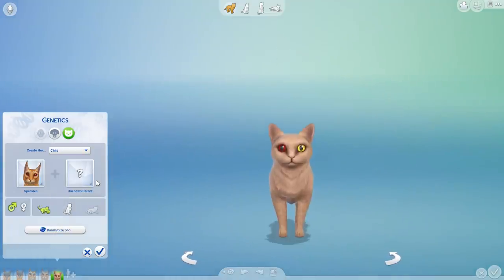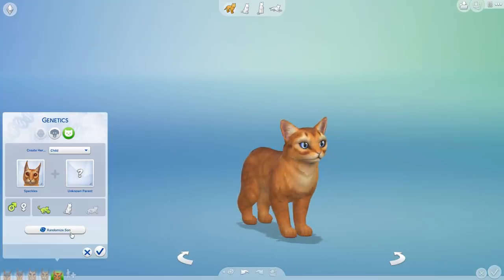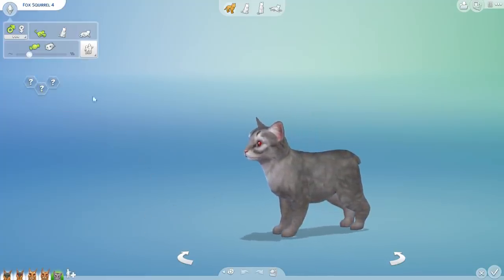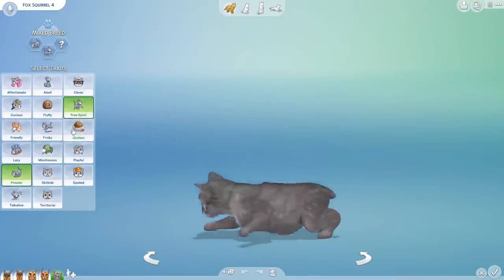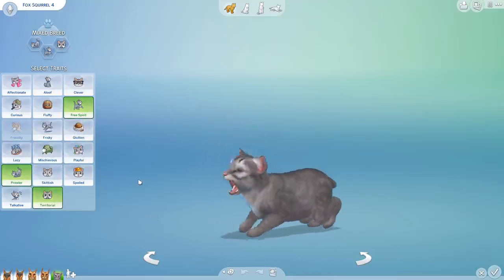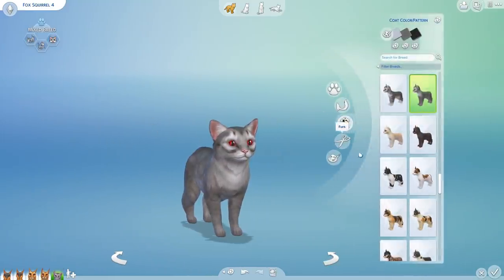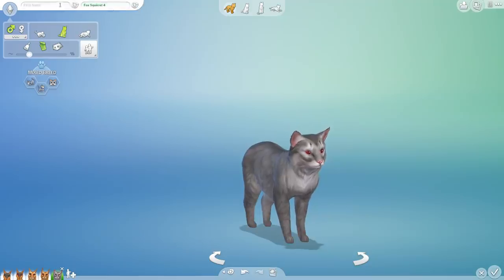Rolling the dice again — her fifth kit is what we are going to be keeping. Oh boy. I think it's safe to say we're starting to really work our way into actual cat territory. Let's make him a prowler, a free spirit, and a little territorial. Rolling to see if he inherits those ears — we've lost the ears! We have lost the ears, you guys. It's all over. I didn't even have a chance to give this little guy a name.